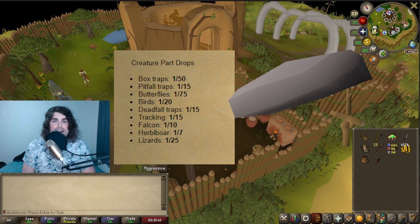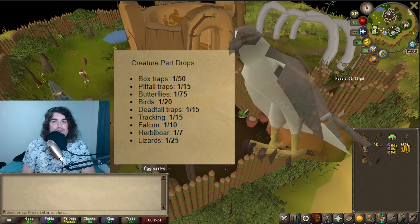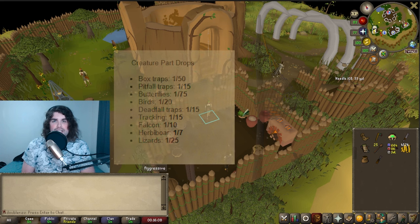Deadfall traps, such as pyre foxes or saber-toothed kebits, are 1 in 15. Tracking kebits are also 1 in 15. Falconry tasks are 1 in 10 — no surprise there, it's definitely one of the best and fastest tasks. Herbivore is a 1 in 7 chance. And lizards — red salamanders, orange salamanders, or the new teku salamanders — are going to be 1 in 25 at obtaining the unique item.